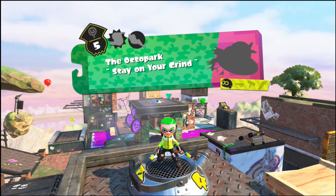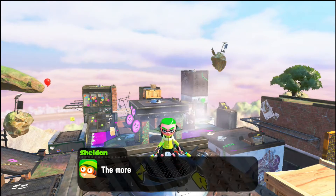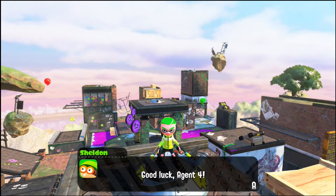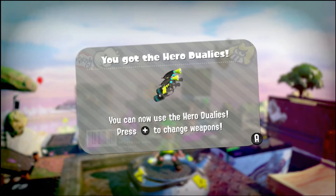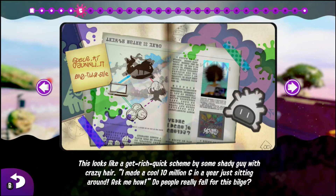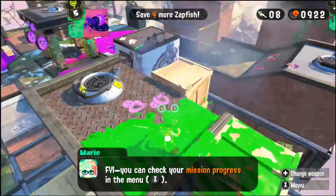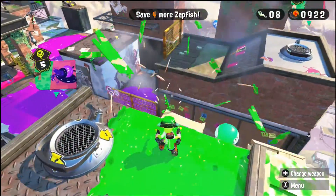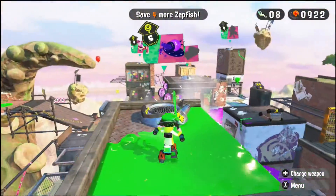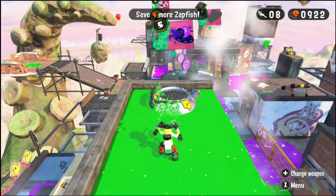That completes Level 5 - Octopark Stay on the Grind. We'll be back soon with part seven of my Splatoon walkthrough. I get the hero dualies now - I can use them in the campaign or in Octo Canyon. And I got a ticket for the Crusty Sean guy. I've got five pages so far. Thank you so much for joining me and for all the support on the channel. Don't forget to smash that like button and hit subscribe if you're new. We'll be back soon - have a good day, peace out!